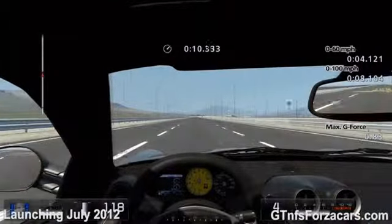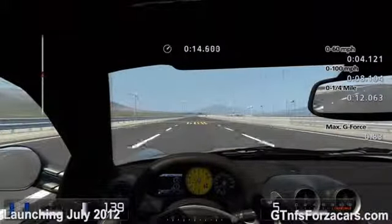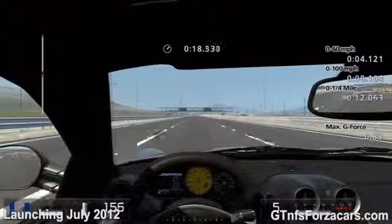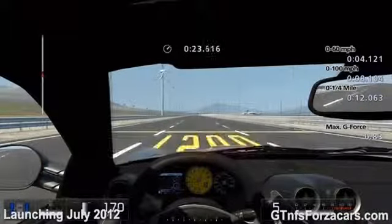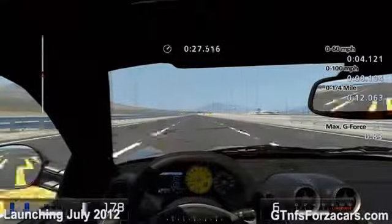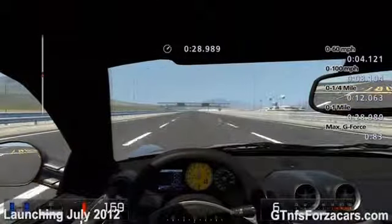0 to 60 miles per hour comes in 4.1 seconds. The 2010 Lexus LFA completed the drag in 28.847 seconds, the 2008 Lamborghini Gallardo LP 560-4 completed it in 28.755 seconds, and the 2009 Lamborghini Murciélago LP 640 completed it in 28.526 seconds.